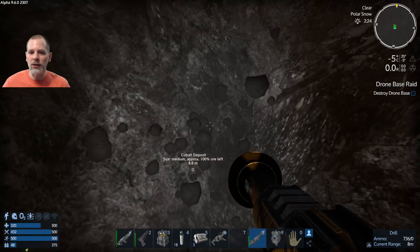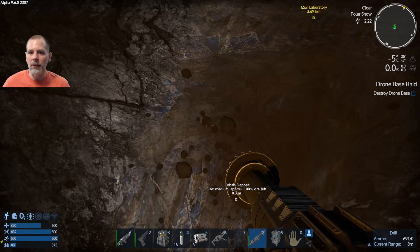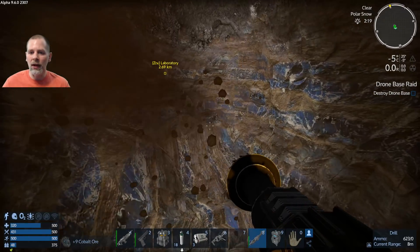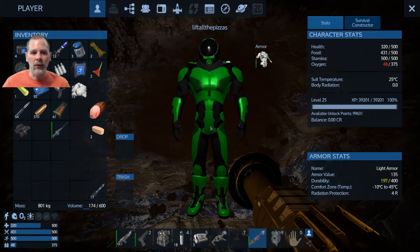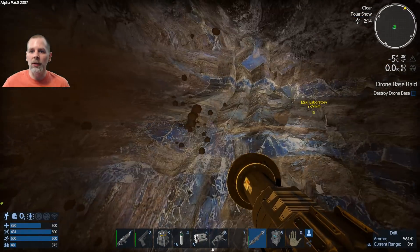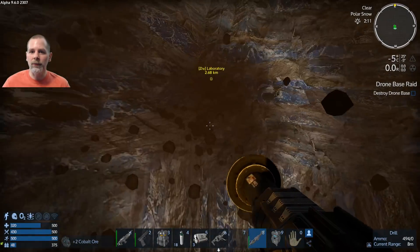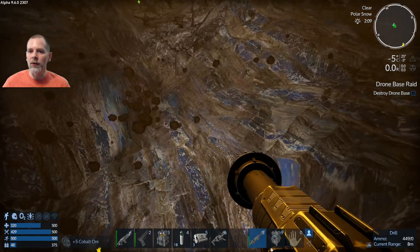We can bring the ship a little bit closer once we come back up. It used to be cool when all the deposits had their own unique texture, and now they don't — I'm kind of disappointed about that. We've got tons of inventory space, I think we might be able to get quite a few of these ores. We might be able to empty this out or at least get a couple hundred, because that will let us make a few more things.